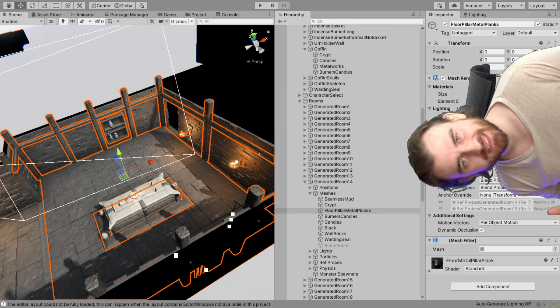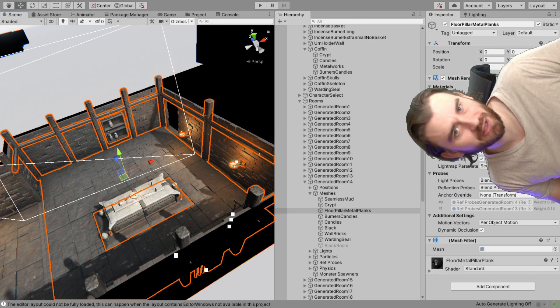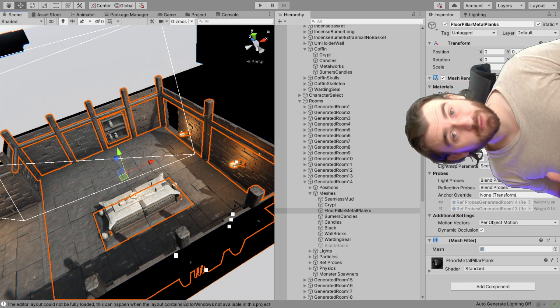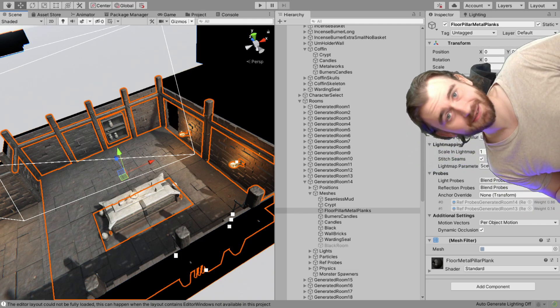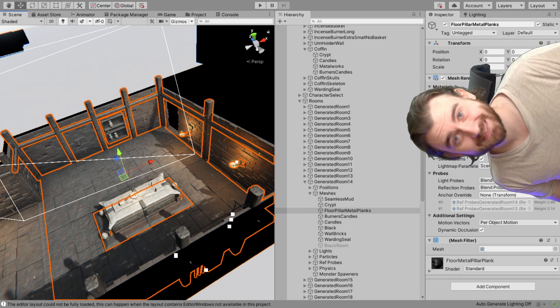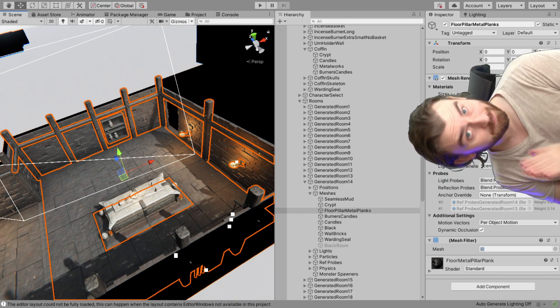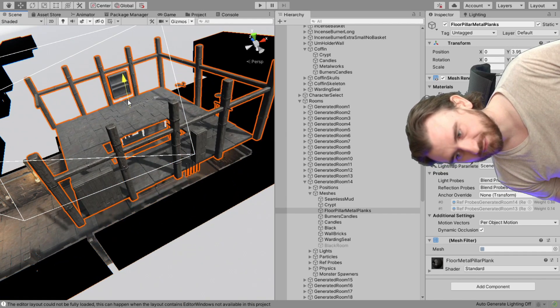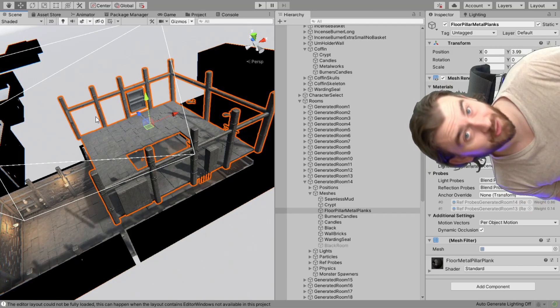And when I say combine prefabs, I don't mean that we just copy-paste a prefab 1000 times — that would create 1000 game objects and the game would not run super smooth. Instead what we do is we go into the prefab and copy the actual mesh data 1000 times, or however many times we need to, and then we combine all the meshes that share a material into one mesh. For instance here in room 14, we've combined all this mesh data because they all share one material.